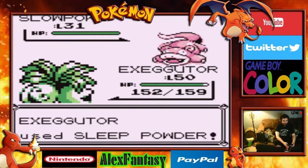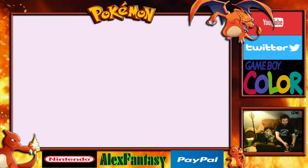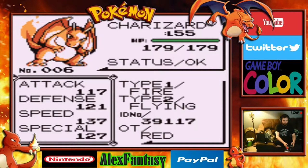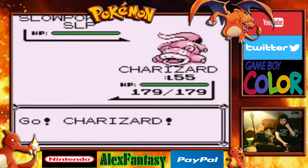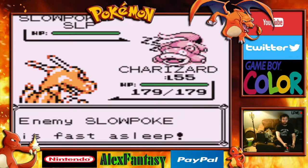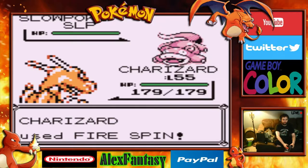Sleep Powder — very nice. That's a sleep. Now we're going to hit here with Charizard and use Fire Spin. This way it won't do a lot of damage, but it'll do just enough to lower it where we can capture it.